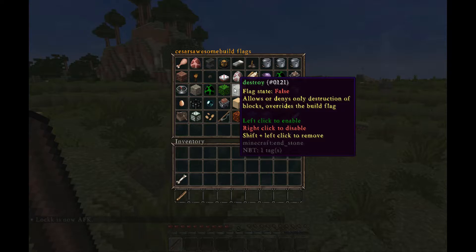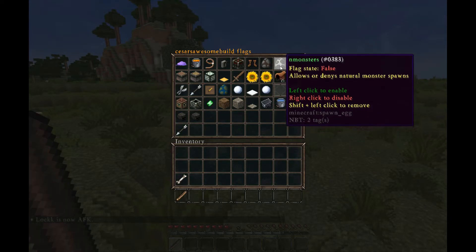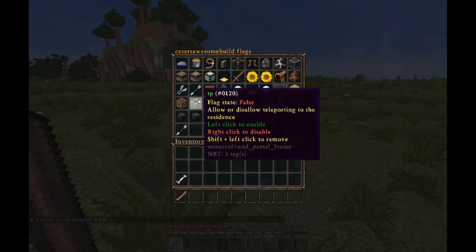Most protection flags will already be set up for you by default. Animal killing, the ability for others to place or destroy blocks, and hostile mob spawning will already be disabled. You can use this GUI to customize exactly how you want things to be. For example, the teleport flag is automatically disabled, so from the start you would be the only one able to teleport inside your residence.